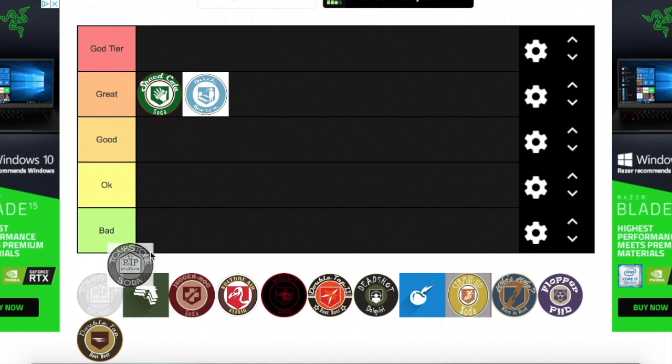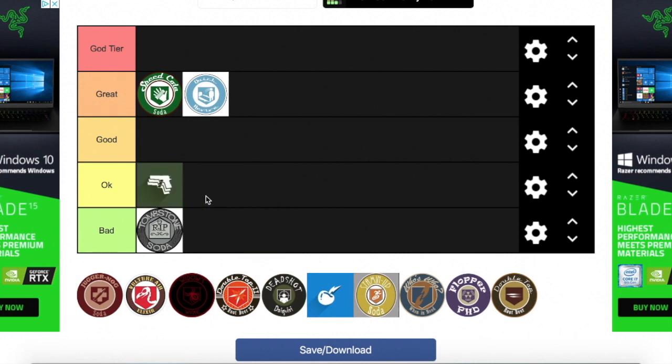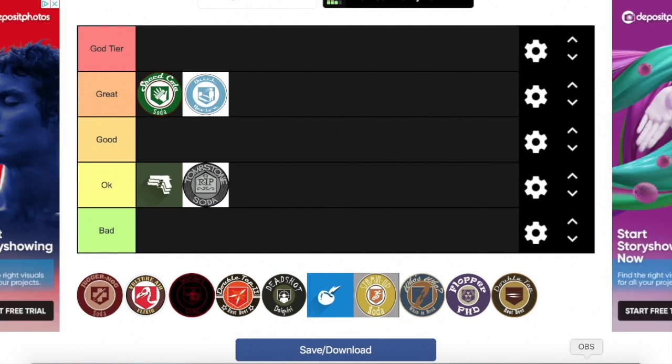Next we've got Tombstone — I'll put that at OK. Same with Mule Kick. Mule Kick isn't necessarily bad; I don't really hate it. I just always make sure my third weapon is something I wouldn't use and wouldn't care about losing. So it goes in OK as well.